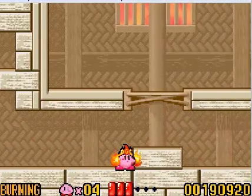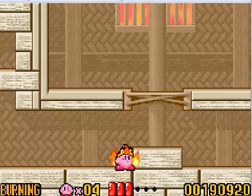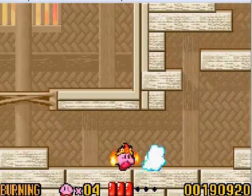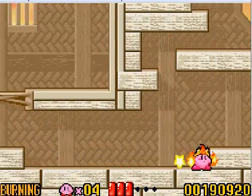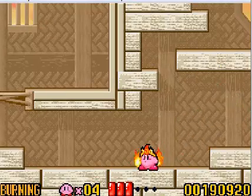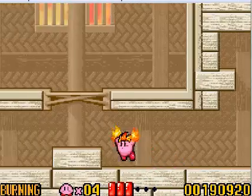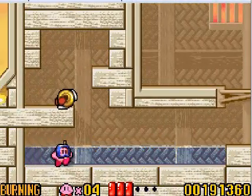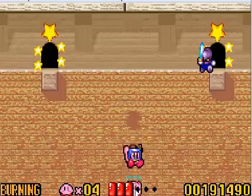Hey guys, welcome back to Let's Play Kirby Nightmare in Dreamland. I'm back in World 6. Hold on, I don't know what's going on with my controller. Let's just go to the left. Alright, so I'm still in World 6 and I'm doing the secret for it. It took me a long time to find, but apparently it's right behind this bomb.